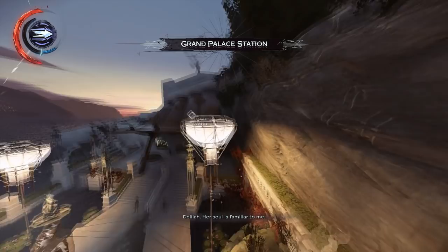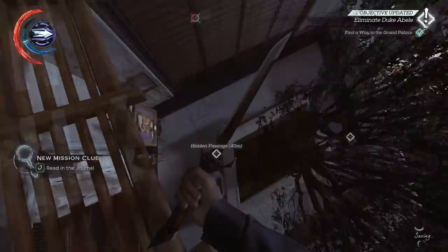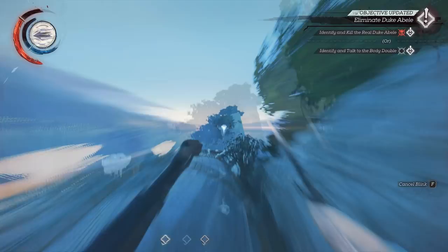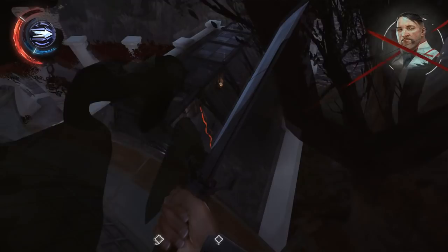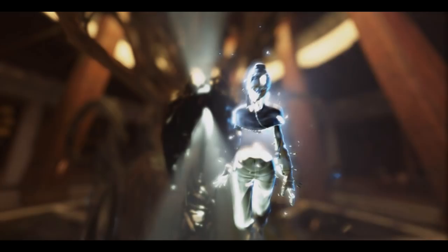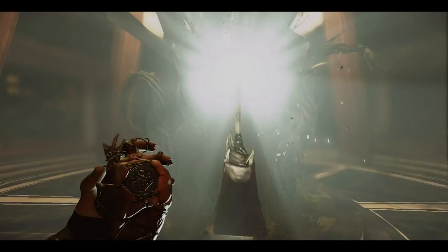I'll be showing the alternate route for the Duke in case you get a different spawn. Just shoot him in the head and remember to loot him — it's really crucial, otherwise the run is over. Don't grab the whale oil tank; that has killed me way more than saved me, there's no need to grab it. Remember to grab the potion in this room — it's actually pretty easy to forget. So four potions plus one — that's five.